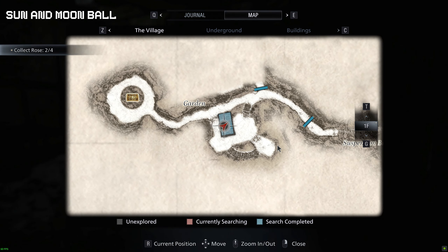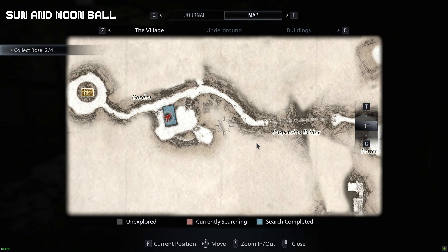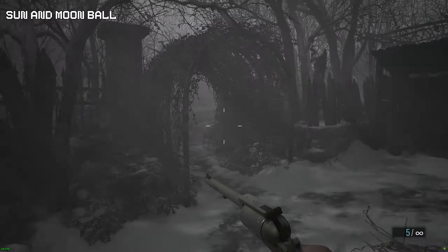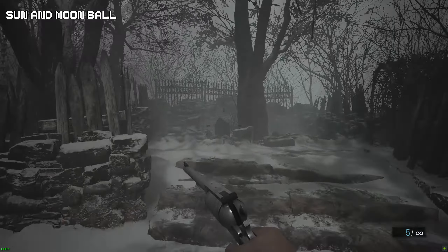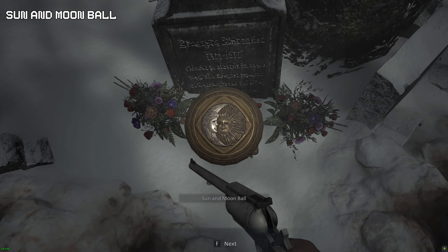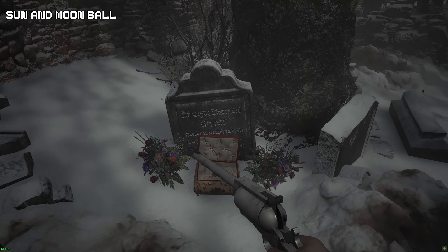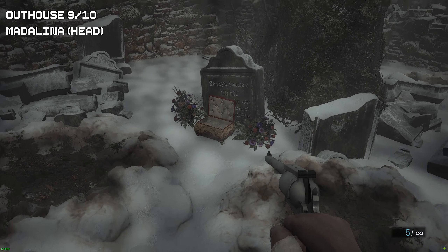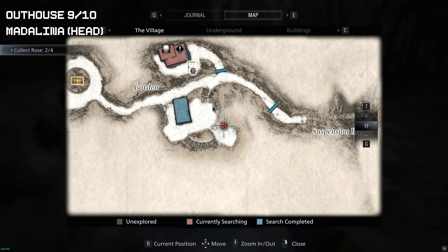Once we have gotten the shotgun, we're now going to get the sun and moon ball. There will be many items in this location — also go to the right side before we leave and you will find a treasure box containing the ball. This ball will be placed into the mechanism where we can get a high value treasure.